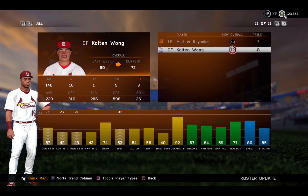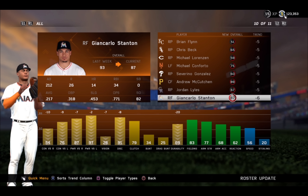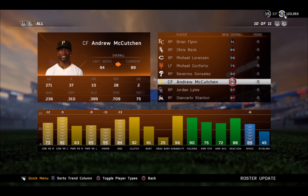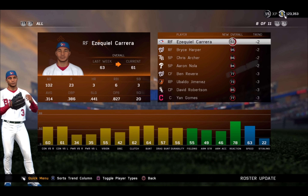And Colton Wong — I told you about him too. He got sent down. Looks like he got some decreases and he's moved to center field, so that may be a Triple-A move. He should come back; the minus eight is not as bad but he does get some big decreases there. So there's your roster update for June 24th. Three guys drop out of diamond: Stanton, McCutcheon, and Betances. And you saw two new diamonds in Miller and Bogaerts.